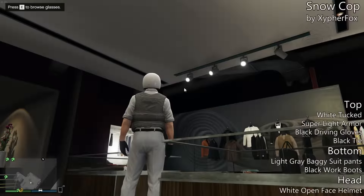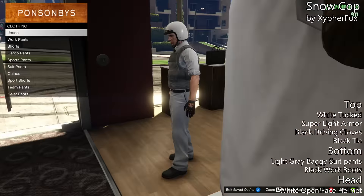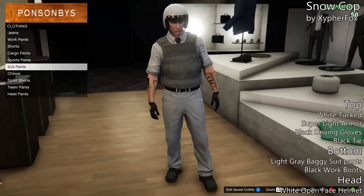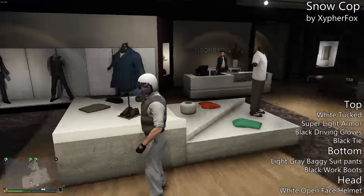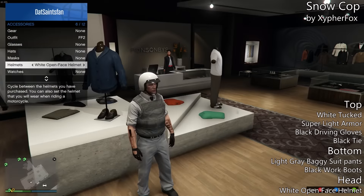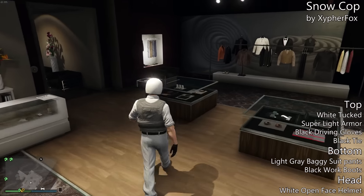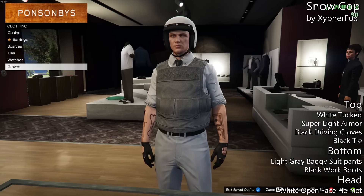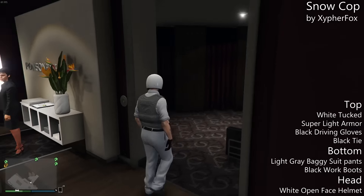This next one is actually pretty cool — it's called the Snow Cop. Since winter's coming up, you may want to start role playing as this if you're still playing GTA. Zypher Fox submitted this one. To make it, put a white tuck shirt on with the super light armor, black driving gloves with the black tie. For the bottom, light gray baggy suit pants and then black work boots. For the head, obviously the white open face helmet.